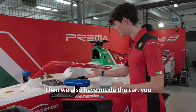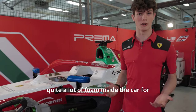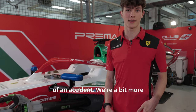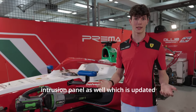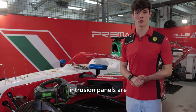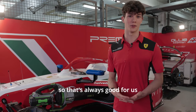Inside the car — you can't really see it — but we have some new safety measures. There's quite a lot of foam inside the car for driver safety in case of an accident, so we're a bit more protected on the inside. There's also a front intrusion panel updated to current specification, and the side intrusion panels are stronger as well. Every time with a new car they improve the safety, so that's always good for us.